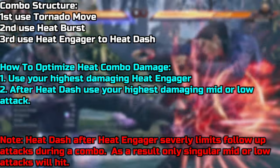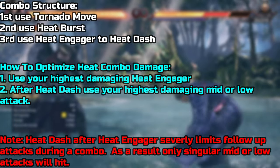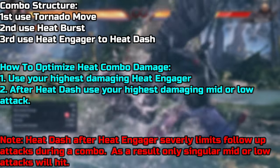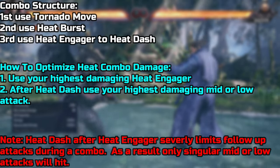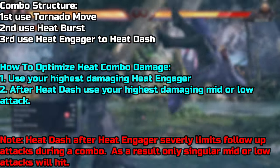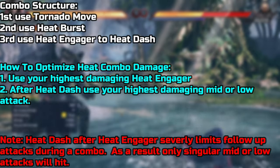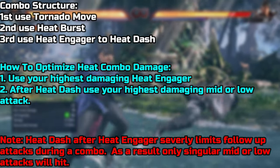To find your highest damaging combo during heat, find your highest damaging heat engager. But sometimes that may not always be the case — like in the case of Jin, I had to use his second most highest damaging heat engager. And then after heat dash, use your highest damaging mid or low, because when you use heat dash during a combo, any follow-up attacks are severely limited — you're basically just limited to singular mid or low attacks.